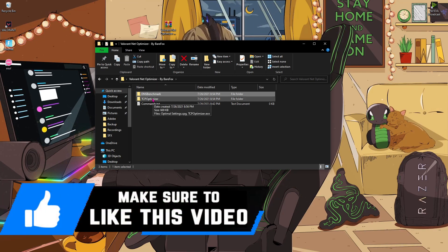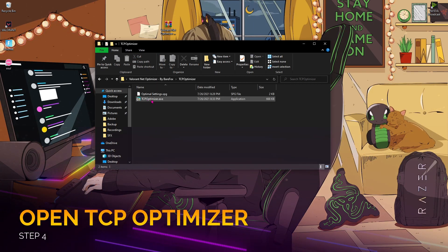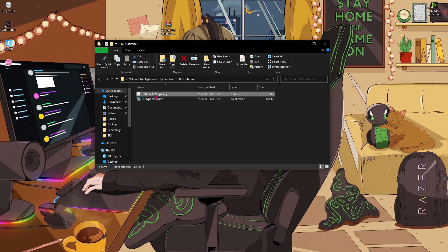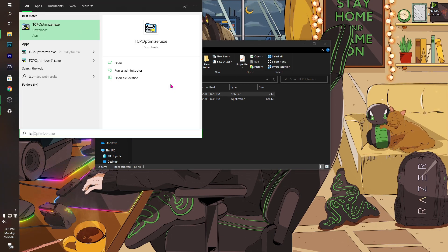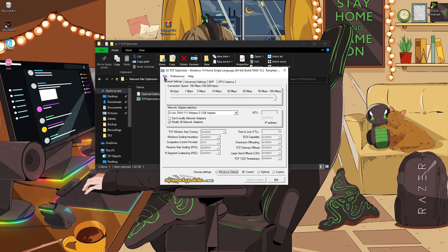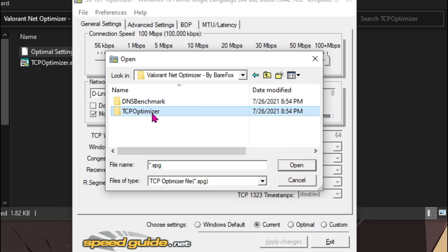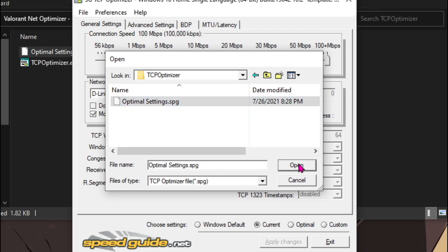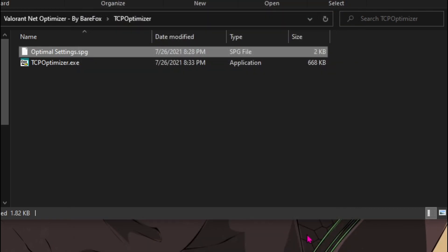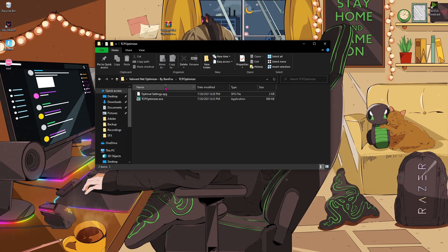Go back to the Valorant Net Optimizer and open the second folder. There's an app called TCP Optimizer — one is the setup file and the other is the settings file. Open up TCP Optimizer, make sure to run it as administrator, then go to File and hit 'Import'. Go to the folder where you have the TCP Optimizer settings and hit Open. Once done, hit 'Apply Changes' and then 'Exit'. This will automatically apply the best settings for gaming on your PC.